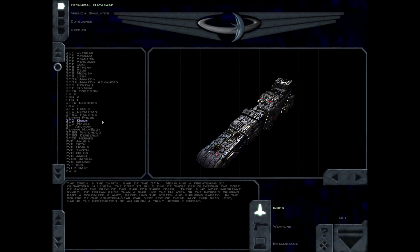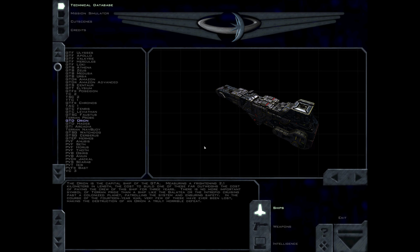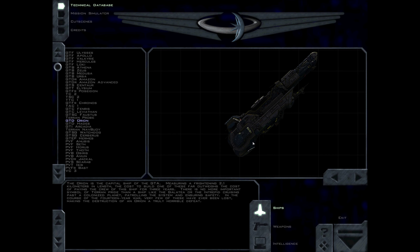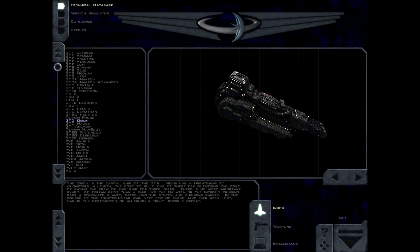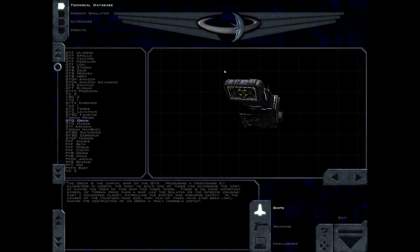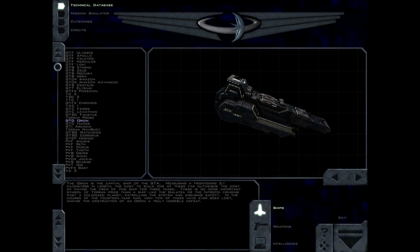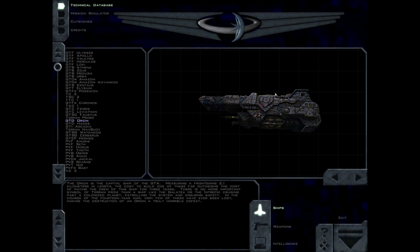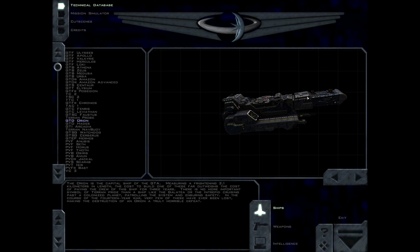The Orion is the capital ship of the GDA. Measuring a frightening 2.1 km in length, the cost to build one of these far outweighs the cost of paying the crew for three years. There is no more important symbol of Terran pride than a ship like the Galatea or the Intrepid cruising past a colonized planet, patrolling the system and ensuring safety. In the course of the 14-year war, very few of these have ever been lost, making the destruction of an Orion a truly horrible defeat.